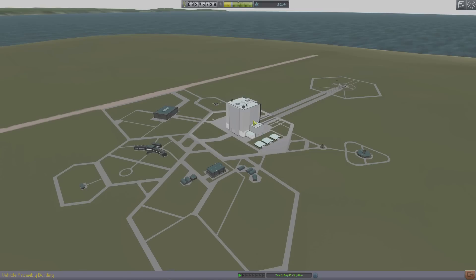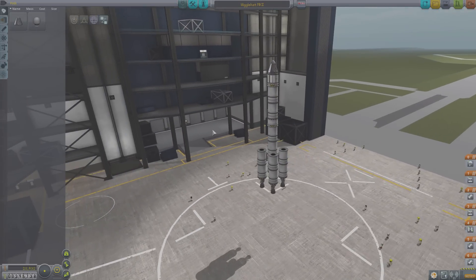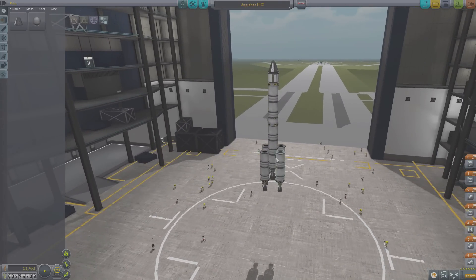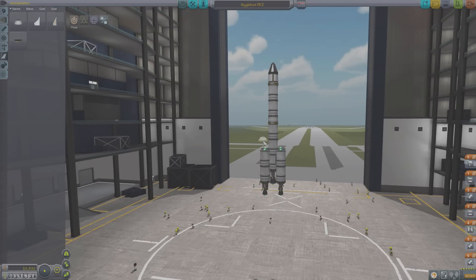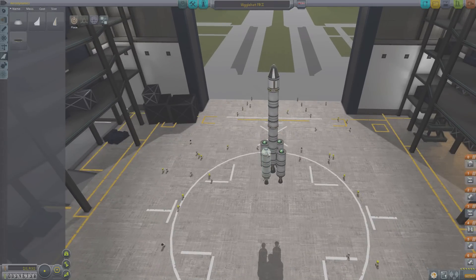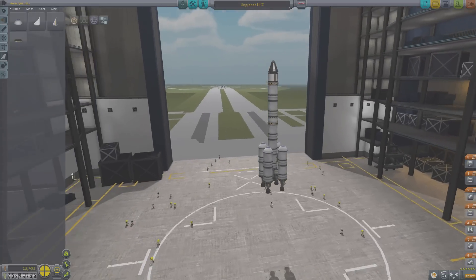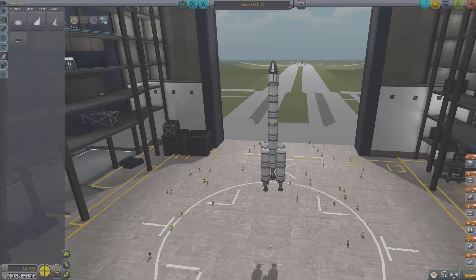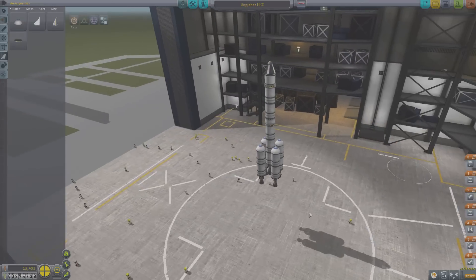Now, I haven't had a ton of experience with asparagus staging, but I'm going to give it a go this time. This is the little rocket that I was thinking would be the basis of what we're going to build, but I think that we can make it a little bit better. How can we make it a little bit better? Well, first off, we can make it more aerodynamic. There we go - four nose cones. And what else can we do? We can probably start to do some asparagus staging. Yeah? Why not?